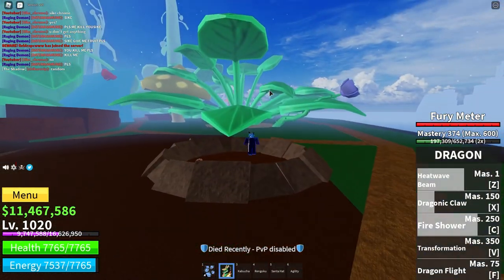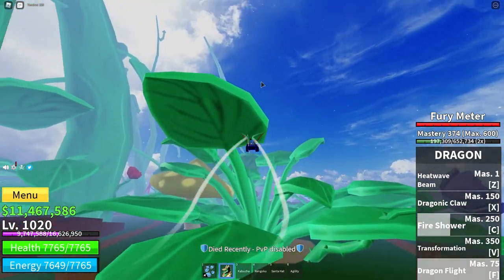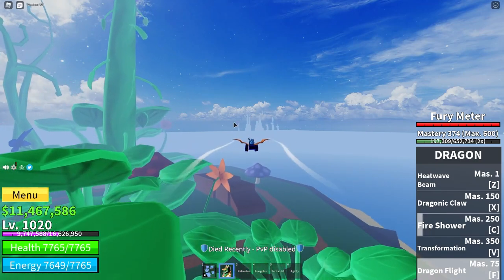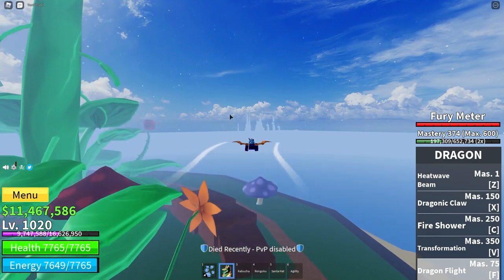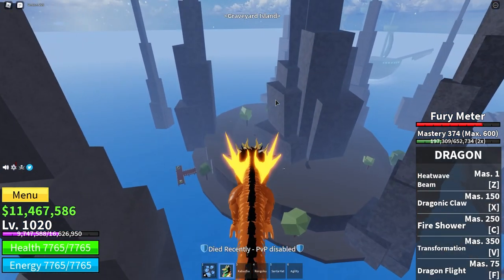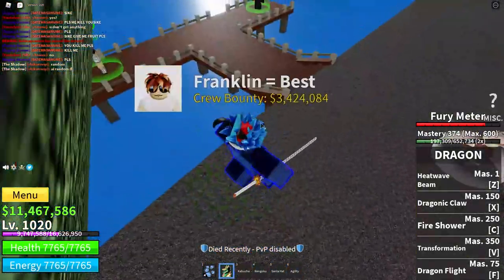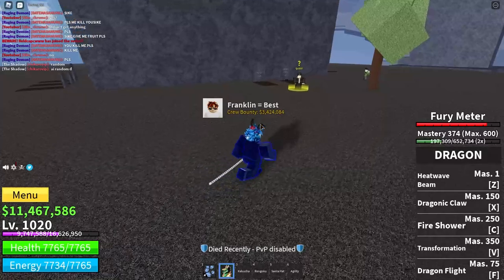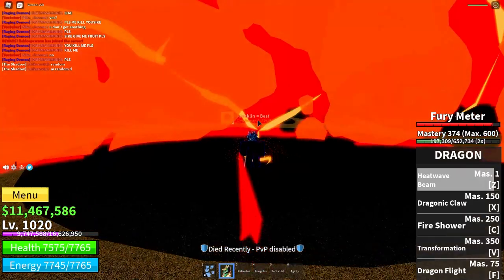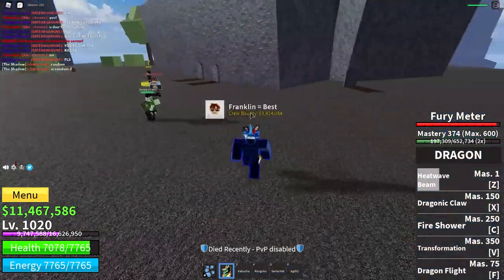Once you are level 976, get yourself over to this place with the ship. Once you are over here, set your spawn point right here and talk to this guy to get the zombie quest. Beat the zombies up until you're level 1001.